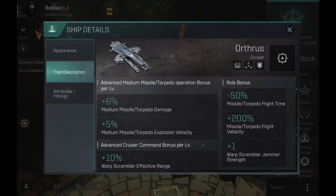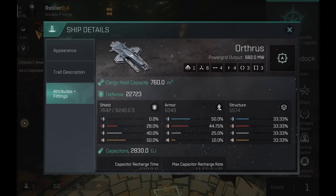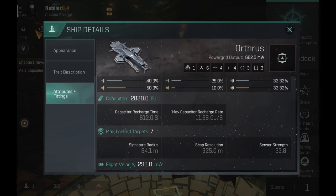So overall looks pretty good. On the attributes and fittings, the Orthus is basically the same: one drone, six high slots, four medium, four low, three combat and three engineering rigs. The Orthus is still a shield tank, although tanking is a little bit difficult because the capacitor on the ship is not that good. This is one of the features for all Mordu ships — their capacitors are definitely not the best and it's very easy to lose capacitor if you're flying one of these ships.